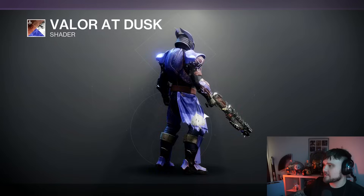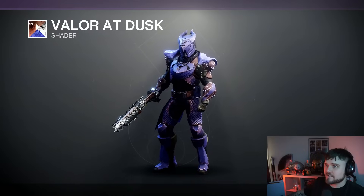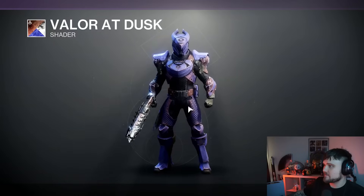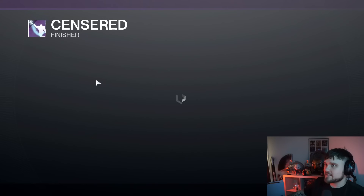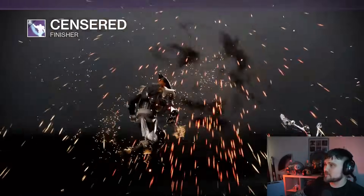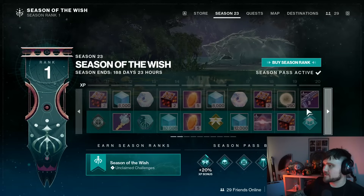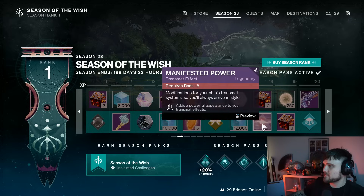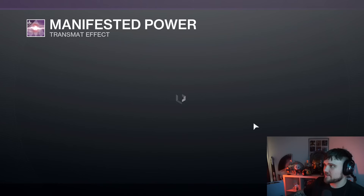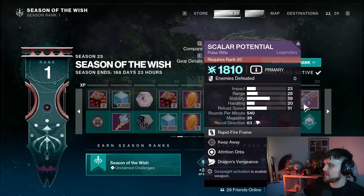You're going to get this shader right here which is Valor at Dusk — almost all purple shader there. I don't really exactly see what the brown and silver in it is, but purple shader there for you. Then the usual small XP boost, we got the Censored finisher that looks pretty cool. Moving on to the next page, we've got the usual stuff: keys, engrams, upgrade modules. Here we have the Manifested Power transmat effect.